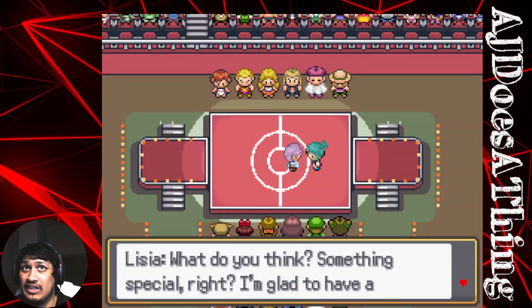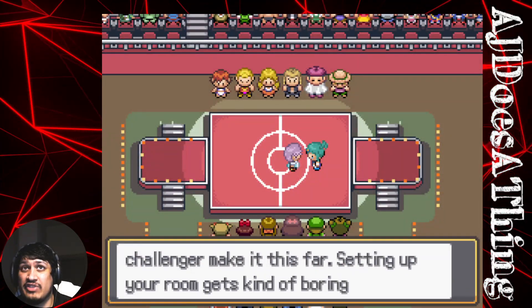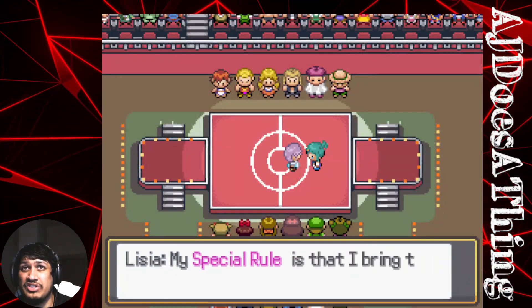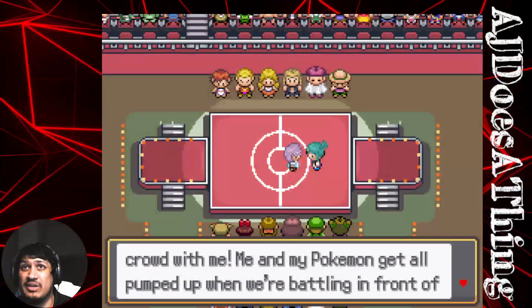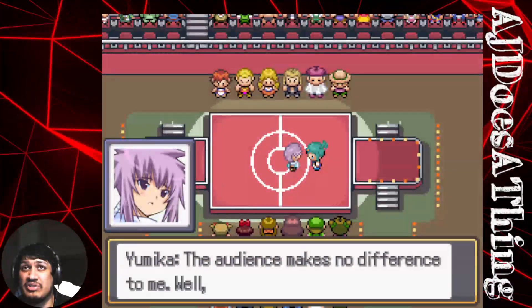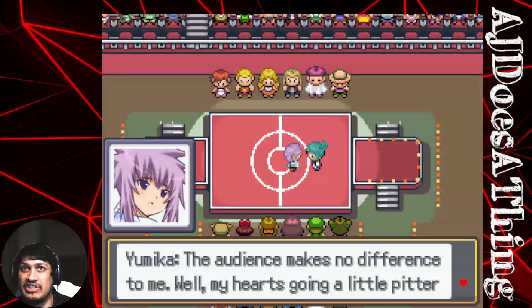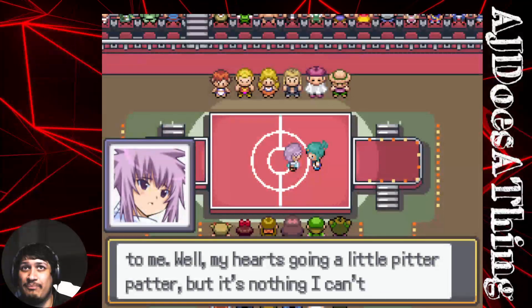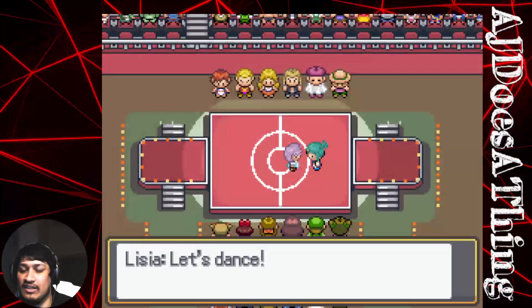The Elite Four member Lycia speaks: 'I'm glad to have a challenger make it this far. Setting up my room gets kind of boring when no one shows. My special rule is that I bring this crowd with me — me and my Pokemon all get super pumped, we battle in front of a huge crowd. You ready?' The player responds: 'The audience makes no difference to me. My heart's going a little pitter patter, but it's nothing I can't handle. Let's dance.'